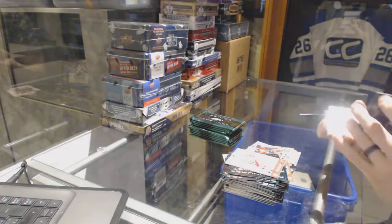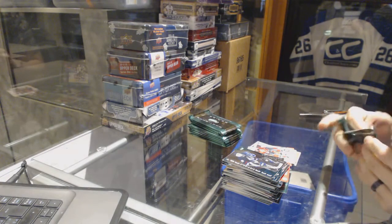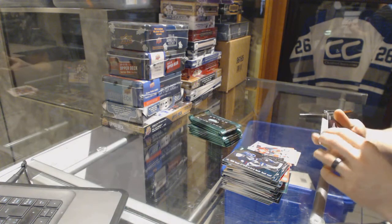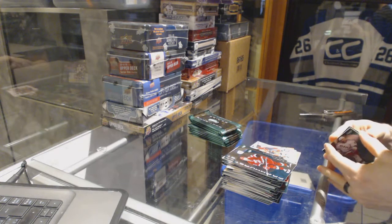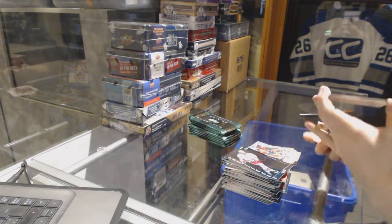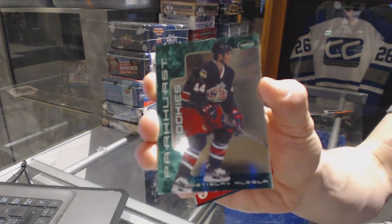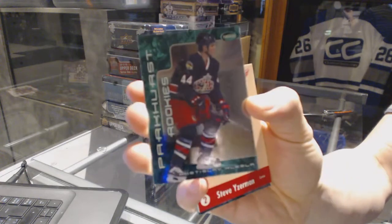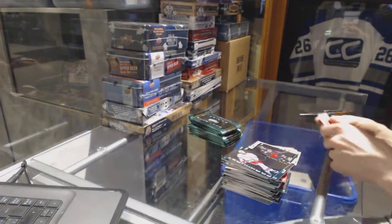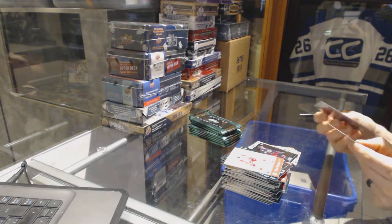I think today's his birthday actually - I think we saw something about that. It is fun going through here and seeing some of these old names though - Jeff O'Neill, Peter Nedved. We've got a rookie card numbered 114 of 500 for the Columbus Blue Jackets - Rostislav Klesla! Rusty Klesla rookie out of 500 for the Jackets. Yanni Laukinen, J.P. Dumont.